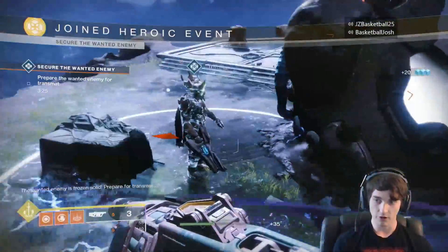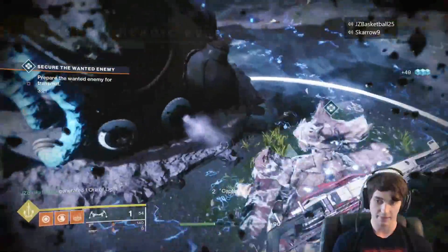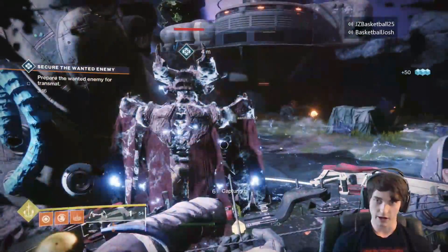Once again you will destroy these vents, another ball will spawn, and you will throw them at the boss once again. It seems like you need to have three of these four balls hit somewhere around the boss in order to trigger the heroic event.